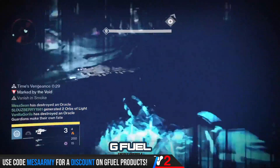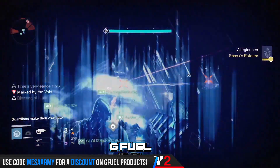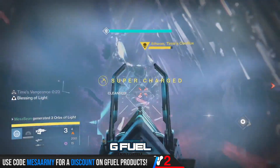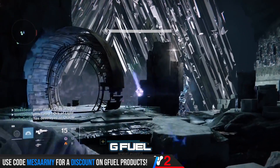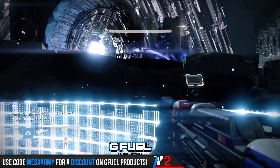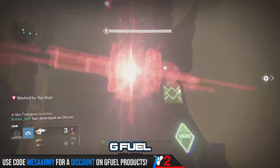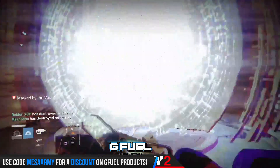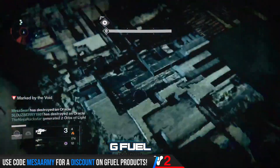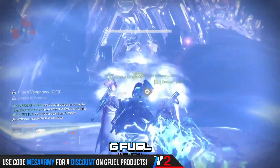Joe Blackburn mentioned in a previous blog that they may not be doing a straight port from Destiny 1 to Destiny 2 because they need to accommodate new supers, new enemy types, and new exotics. But more than likely, a lot of the mechanics will probably remain the same. We'll cover all the mechanics from the Destiny 1 raid, and I'll mention new supers, weapons, and exotics you might want to use.